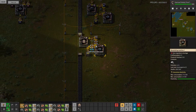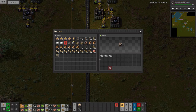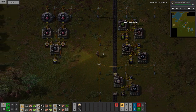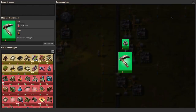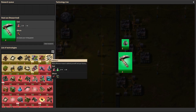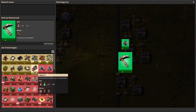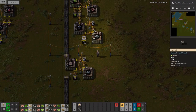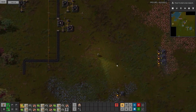Let's pick up some belts — 180, awesome. Our steel axe research is finished. What's next? Military 2 would be great for grenades; gun turrets are also great; or inventories. Actually, let's not research anything right now — we need to focus on getting our smelting columns finished.